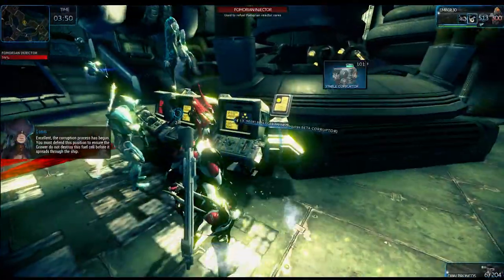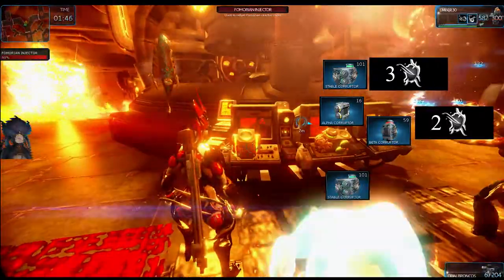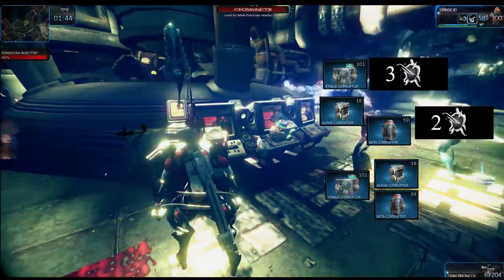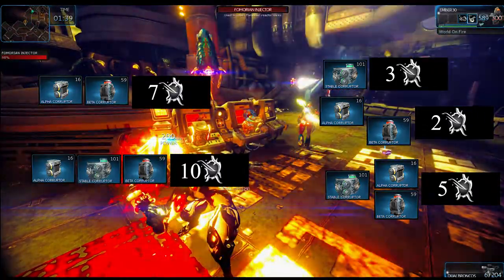Using only a stable Corruptor will give you 3 operation points; an alpha or a beta gives 2. A stable and one other Corruptor will net you 5 points; alpha and beta together give 7. All three Corruptors together will give you 10 points.